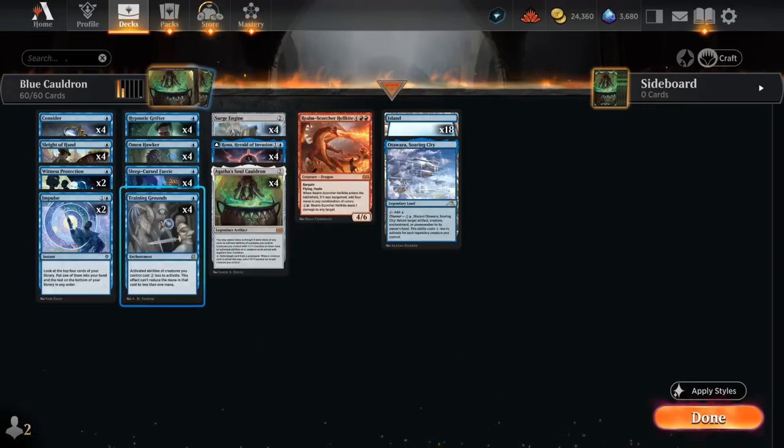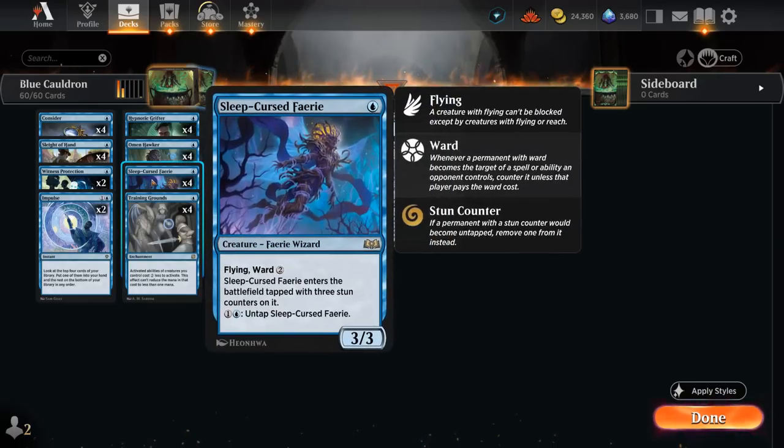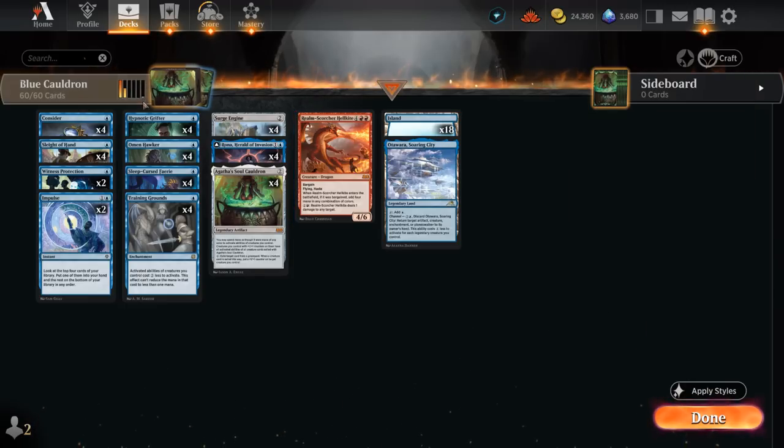With the Fairy in play and Omen Hawker exiled via the Soul Cauldron, the Fairy can tap for blue and colorless, then untap itself — but this doesn't actually generate infinite mana on its own. We need one additional combo piece: Training Grounds, which makes activated abilities of creatures we control cost two less. Now we generate one extra mana each iteration of the loop, so doing it infinite times gives infinite mana. With infinite mana, we exile Realm-Scorcher Hellkite and convert it into infinite damage.